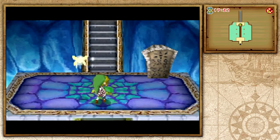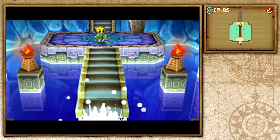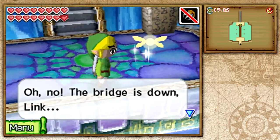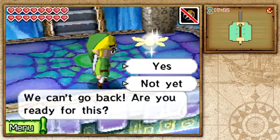Look at that — there's some earthquake. Something is brewing up there. And the stairs fall. Should have seen that coming. Oh no! The bridge is down, Link! We can't go back! Are you ready for this?